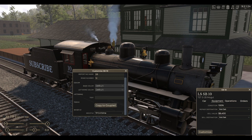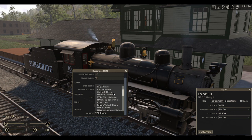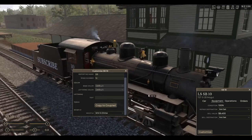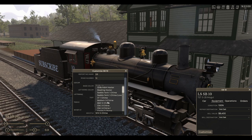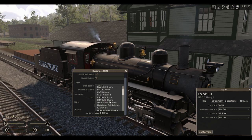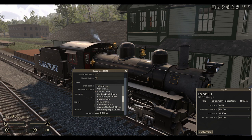We've got a TP three chime — actually that one's from the mod. The WM three chime is built in. You can also see the whistle models changing as well. We have an Algo five chime — this one's a nice sounding whistle. We've got a Canadian National step-top five chime. These next four are all built into the game.